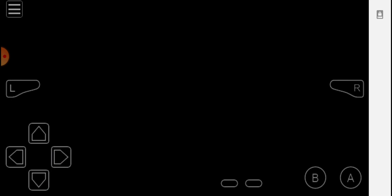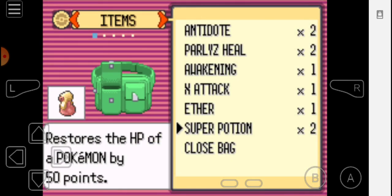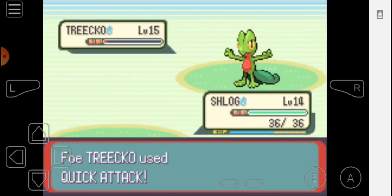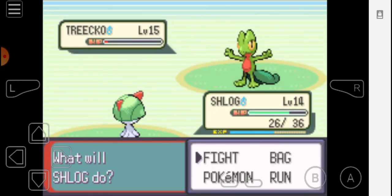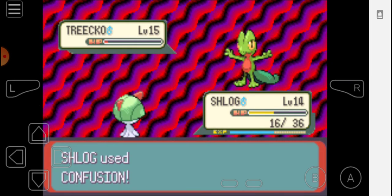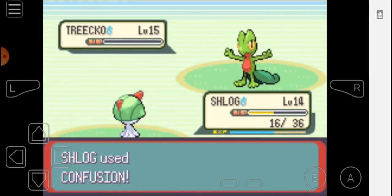I'm gonna go for my Super Potion, heal up. He's probably gonna go for Quick Attack — yep, Quick Attack, that's fine — because I'm just gonna go for another Confusion. And we take out Simp. Sorry Simp, your team is very mediocre.